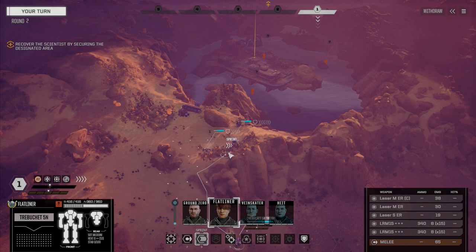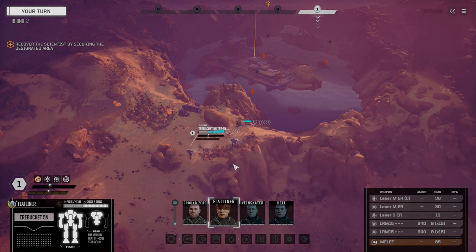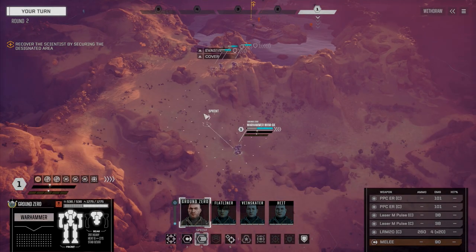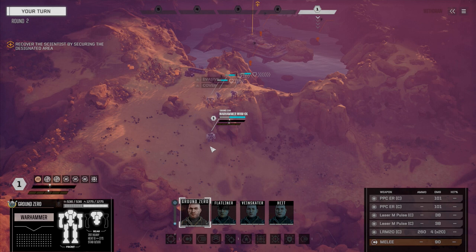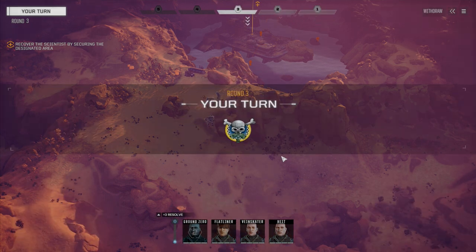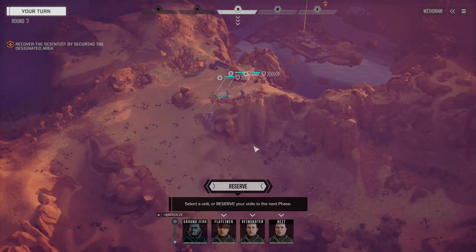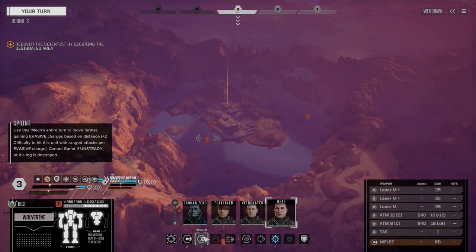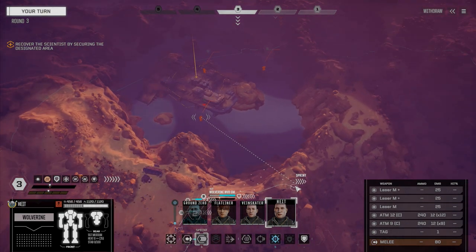Let's get Flatliner up into the trees and move into position. Gotta put these boys in the trees. The Warhammer is coming up behind — I'm happy with its speed, could have been a lot slower but overall not bad. Height is going to move down to see what we're up against, straight down as far as we can get.